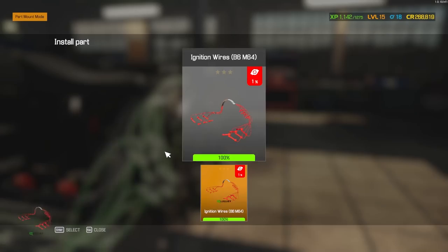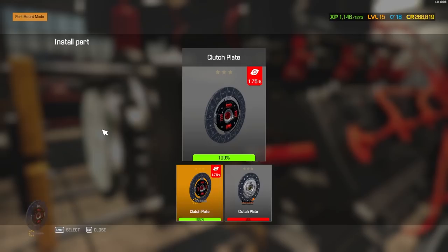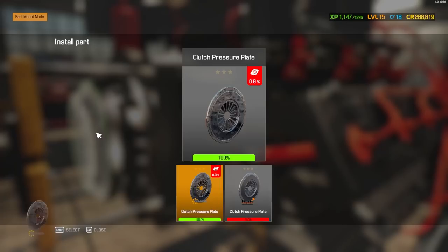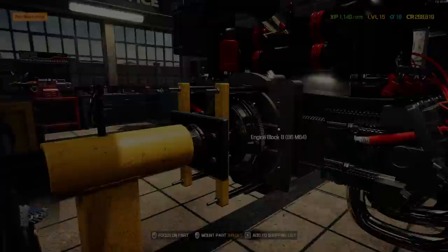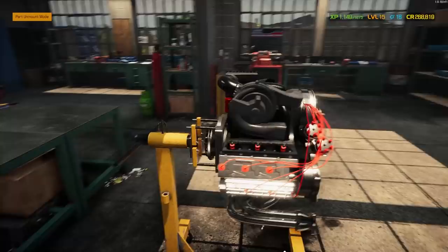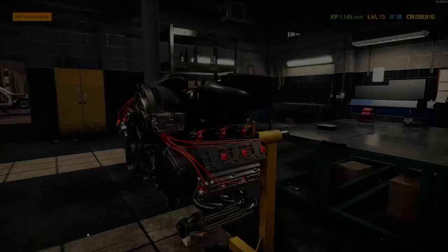Now we've got the ignition wires. While we're here, let's knock out our flywheel — we've got a performance flywheel, a performance clutch plate, performance clutch pressure plate, and throw in the throwout bearing. I believe that looks complete. Let me see if anything highlighted was missed — all the clips seem to be there. This is a pretty cool looking engine; that was fun to do since I had not done one of these yet. I look forward to doing more since I bought all the Porsche DLC.